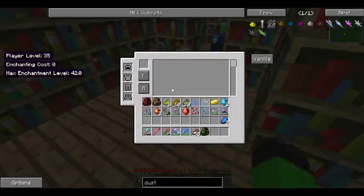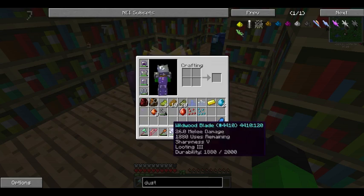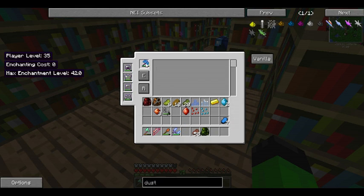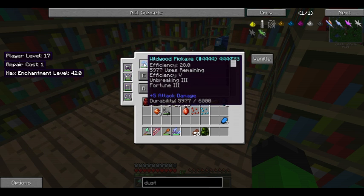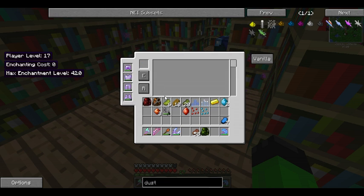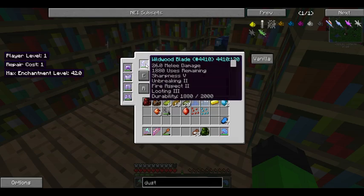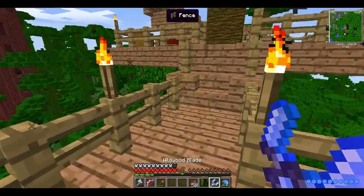I can enchant some things — can I get this up to Efficiency 5? I can — let's do it. That's going to be a beast. I can get Fire Aspect 2 as well. I'm not going to go for knockback — knockback can be dangerous in some cases. Let's go for that.